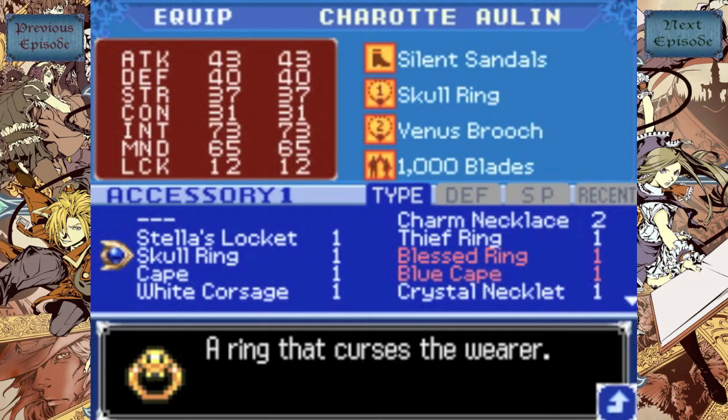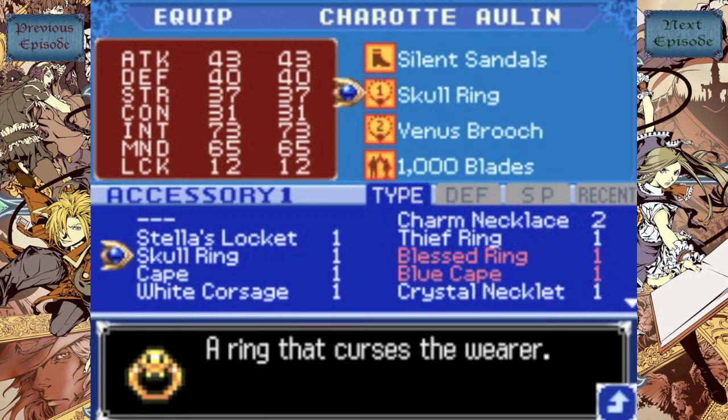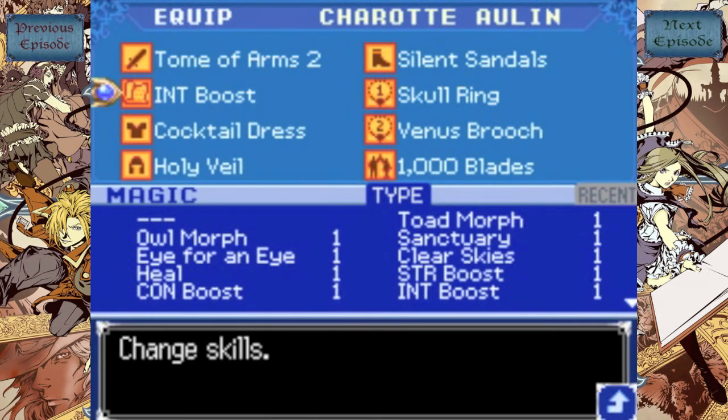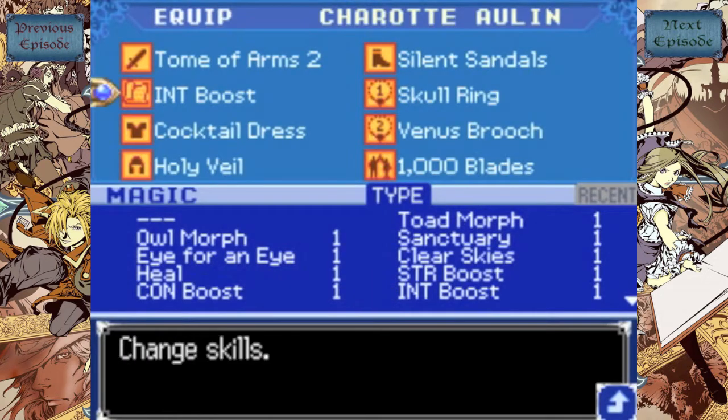The Skull Ring is a rare drop you can get from Lesser Demons and it boosts all your stats by a lot. However, it permanently afflicts you with a Curse, so while it may seem good on the outside, the effects of having a Curse forever kind of blow. You really only want to have it on for a quest where you need to boost your stats. We also have the Venus Broach, picked up back in the Forgotten City. As long as you have that plus Intellect Boost, Charlotte will get past that 100 Intellect. It'll be at 73, and Intellect Boost raises it by 30 mid-game.